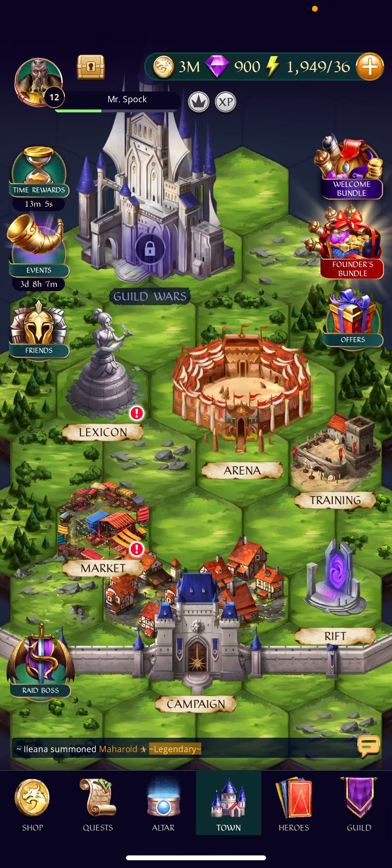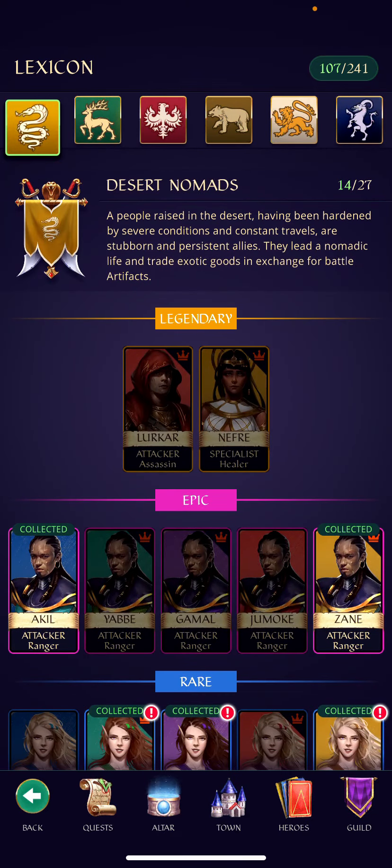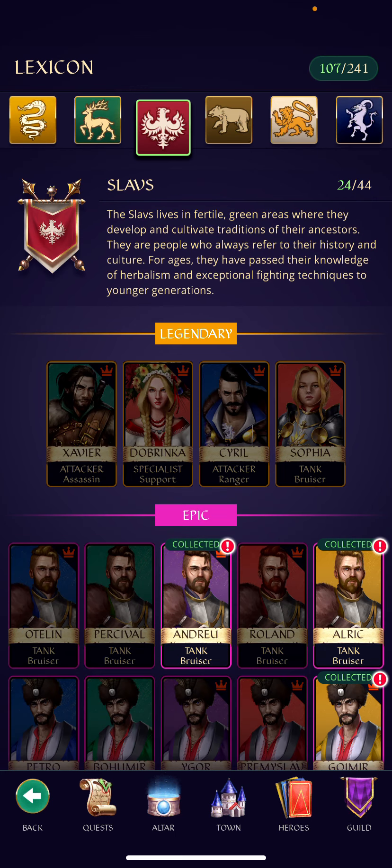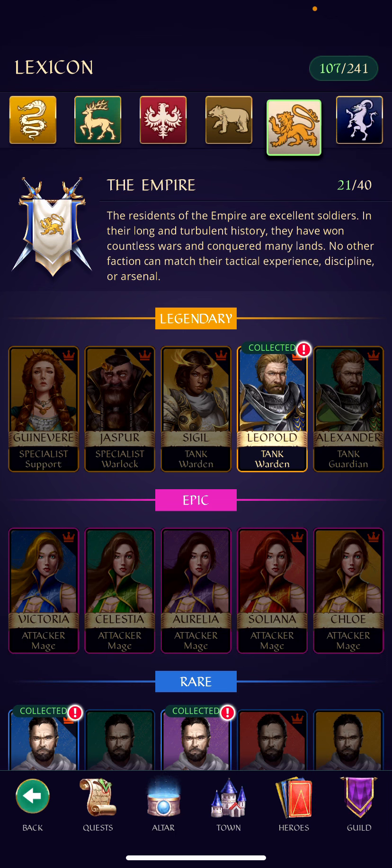Number two is that all heroes are available to summon at all times. If you go to the hero section and click the Lexicon — a cool feature showing all the heroes in the game — you can see what's out there. I always wished Empires and Puzzles had something like this. But the other cool part is that when you go to summon, you don't have to wait four months or once a year for certain heroes to come back. They are always available.